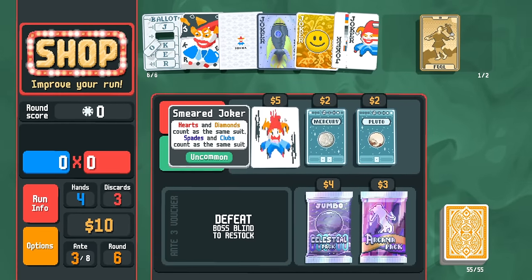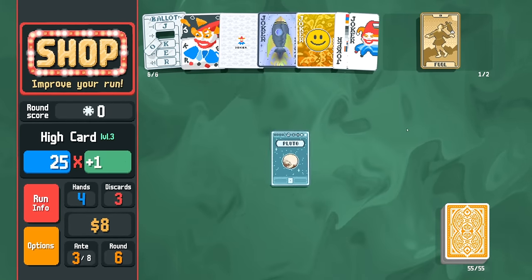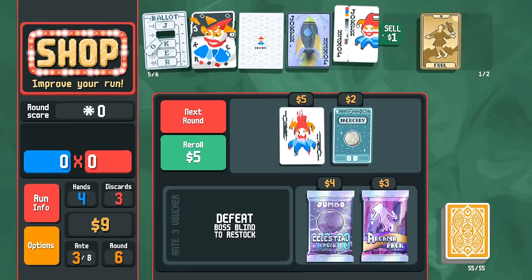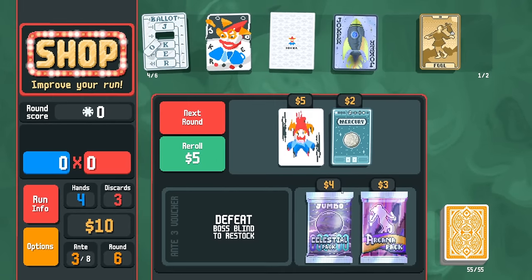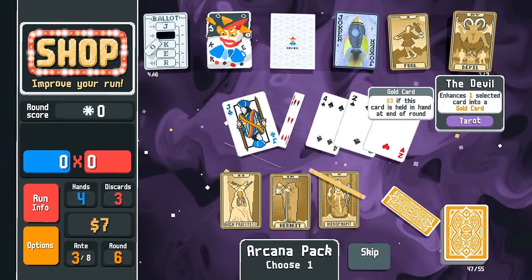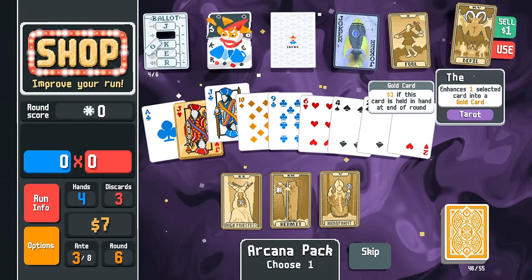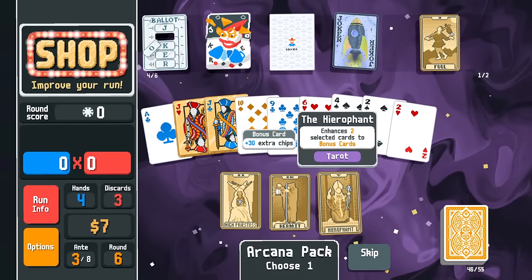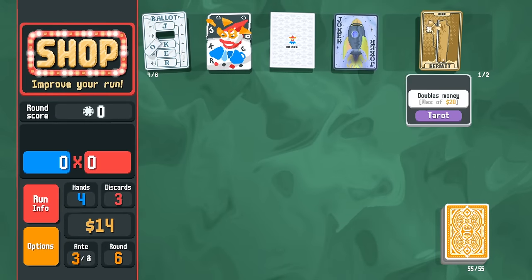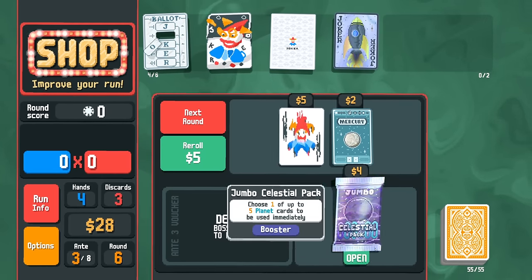A Spear Joker is interesting if we end up converting to a flush deck. Let's buy Pluto here. We'll sell some cards to see if we can get another tarot card. Hallucination — we get a Devil card, which doubles our money. I'm going to use the Hermit card, then use the Fool card to turn it into another Hermit card and double our money again. That's something we desperately need — more money right now.